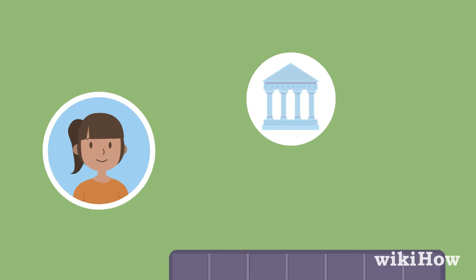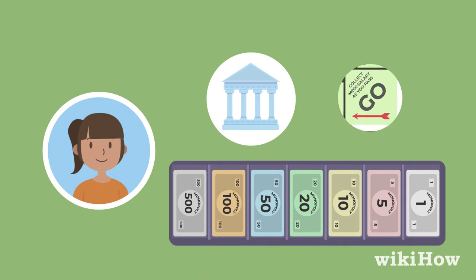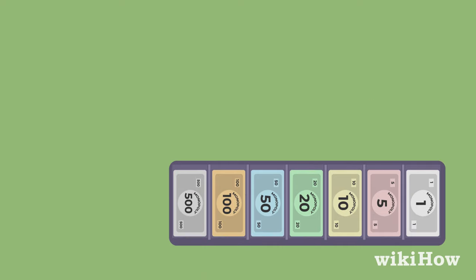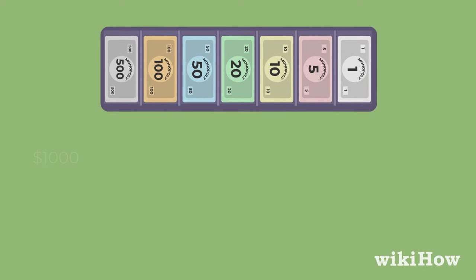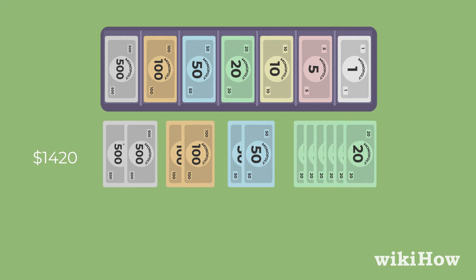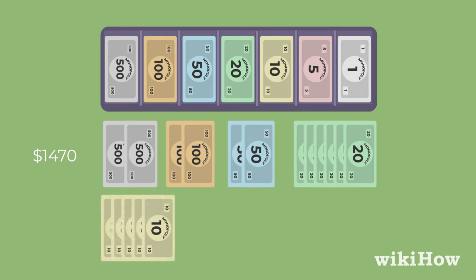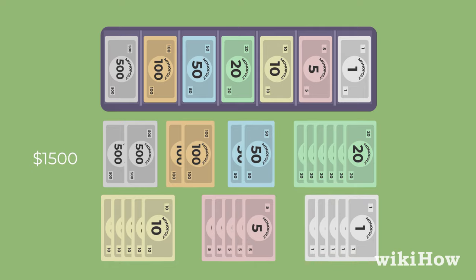The banker is responsible for changing out money, collecting bank fees, and distributing money for passing go. The banker gives $1,500 to each player, made up of $2×500, $2×100, $2×50, $6×20, $5×10, $5×5, and $5×1.